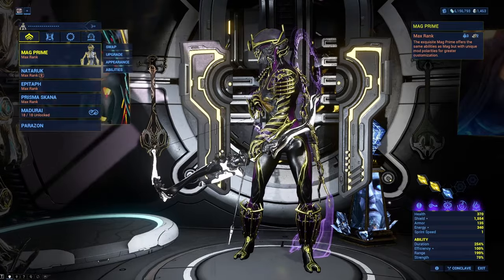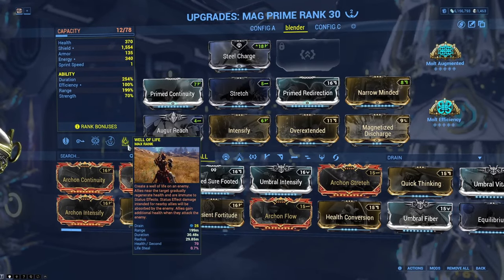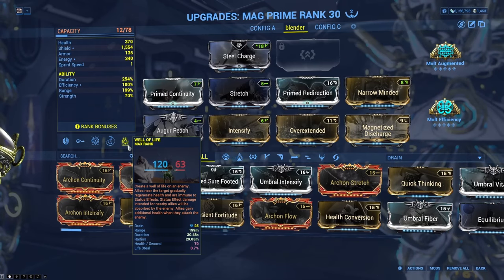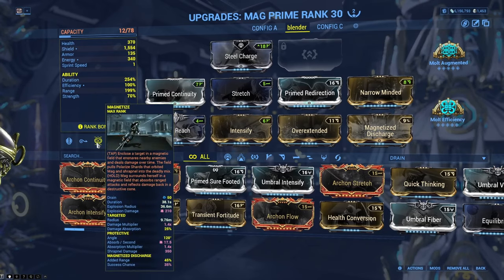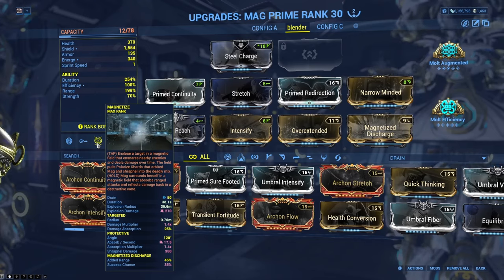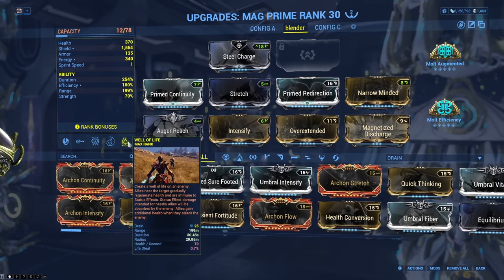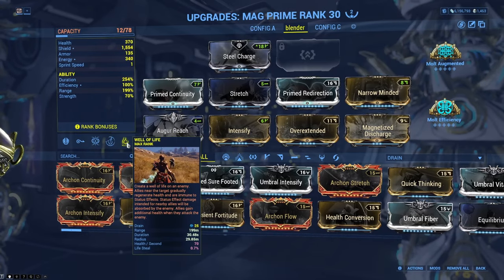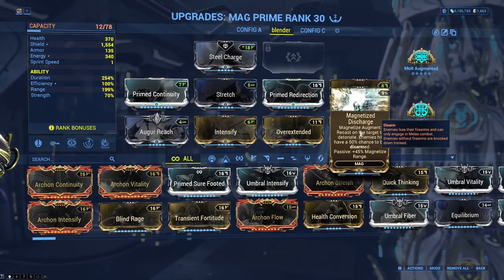The dumb build we're going to be using is Blender Mag. This build, you either use Well of Life or Blood Altar to have an enemy be invincible, and then use your two on that invincible enemy. This is important because once you kill the enemy that you target your two with, it stops pulling in other enemies. So if we have the Magnetize target be invincible, we will just have a really big bubble that is constantly pulling in enemies. And using Magnetize's Discharge, the range gets really, really big.